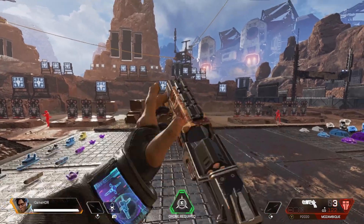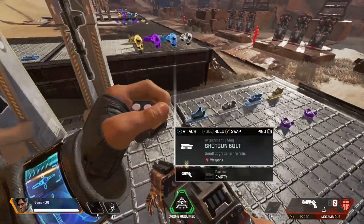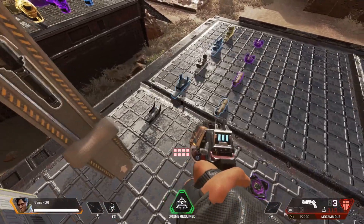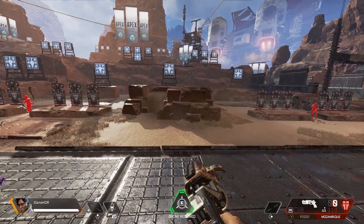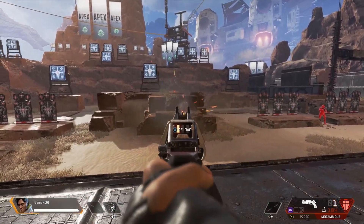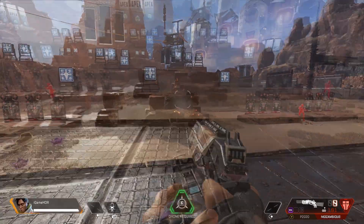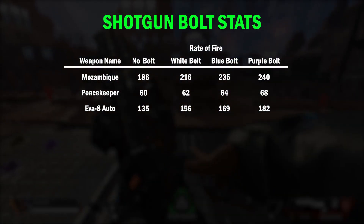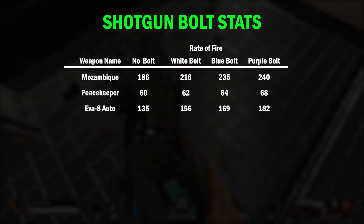Although it's an obvious choice when out on the map looting to pick up a higher tiered shotgun bolt, you might be surprised at the actual difference it makes to the rate of fire. What I found interesting was that it wasn't a straight incremental increase — the bolt impacts the RPM rate for each shotgun differently, and like I said, they're random increases based on the shotgun.